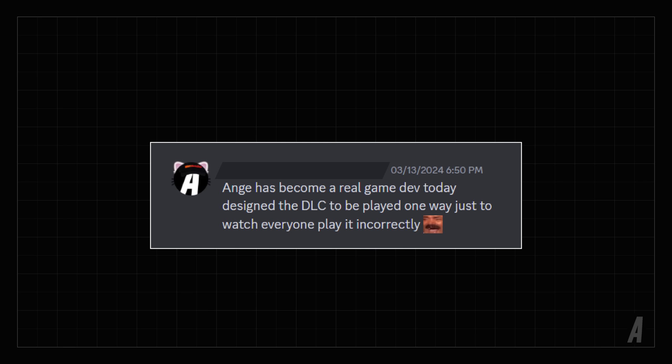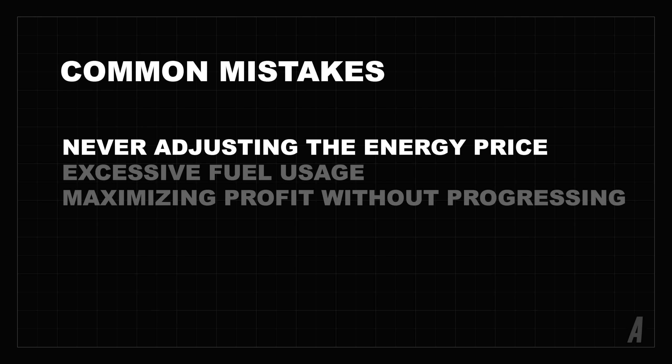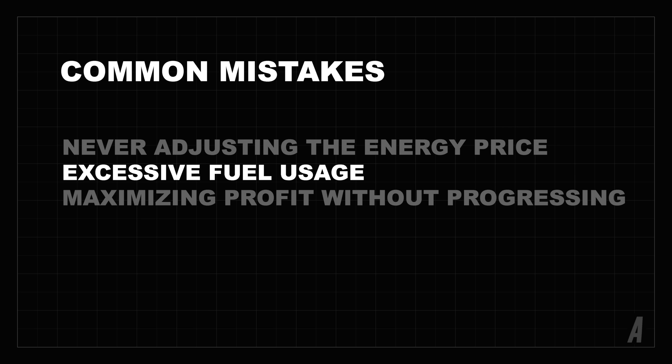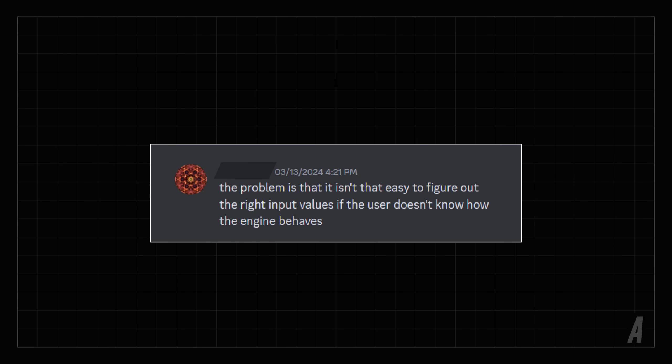I really overestimated how obvious this mechanic was to players. Most kept the electricity price too high for too long, accumulating hundreds of thousands of dollars without progressing. Others focused on just running the engine at whatever heat level worked, usually many times the required level. Some players completely misinterpreted the goal — instead of maximizing population, they maximized profit by adjusting electricity price to always exceed expenses, rather than adjusting fuel use to keep expenses below income. It was also unclear how all the controls were meant to be used.